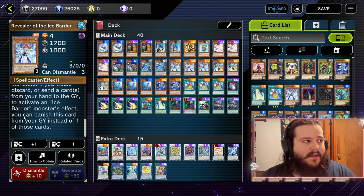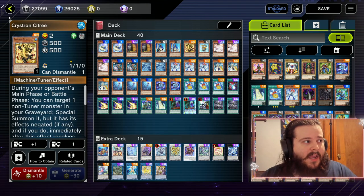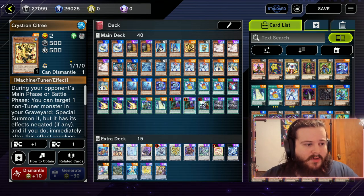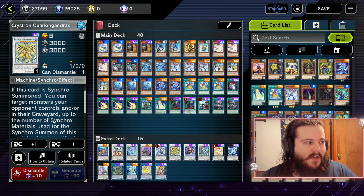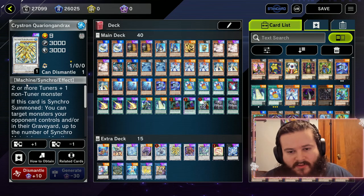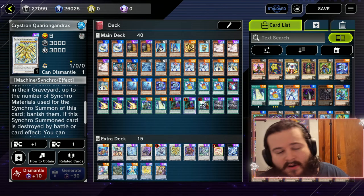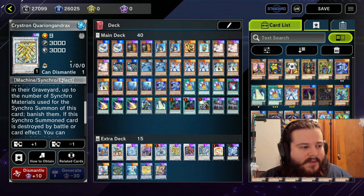Another combo: if we can get a level four and summon a level three — we use Reveler and then actually summon Defender, and if we have Crystron Sea Tree in hand, we can use that card to go into Crystron Quariongandrax, which banishes pretty much three cards your opponent controls. It only hits monsters though, not spells and traps like Trishula does, but it also banishes monsters that target in the graveyard.